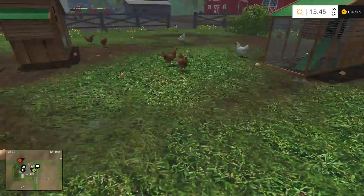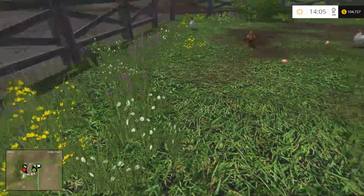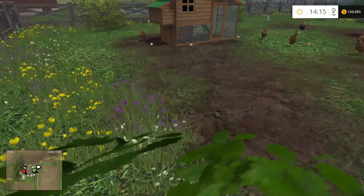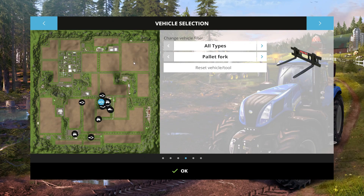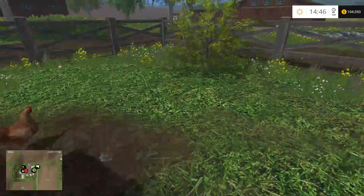It does seem like walking around is always the worst thing to do in a Farming Sim server. Once you're in a vehicle, it's usually not as bad. So we've got a couple more eggs — we are picking them up. Got the time on high speed, so the eggs are probably getting produced about as fast as I'm picking them up.